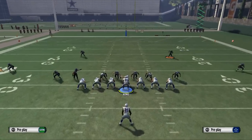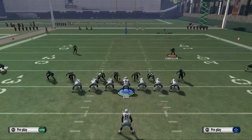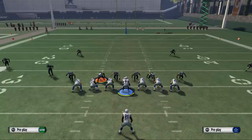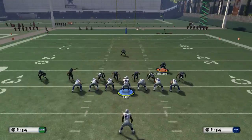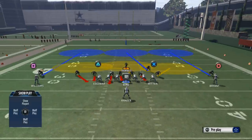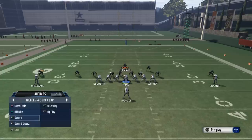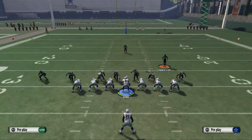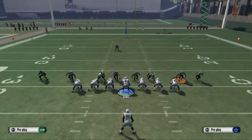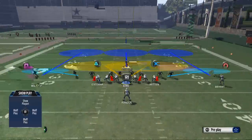We come out and notice the first things about the formation: we have four guys to the left side, three guys to the right side, a standard nickel look, and two safeties up top. When I base align and show blitz, it's going to bring the safety into the box — giving us a fourth guy down underneath and a single high look. That creates a nice universal look where everything looks the same across each side.